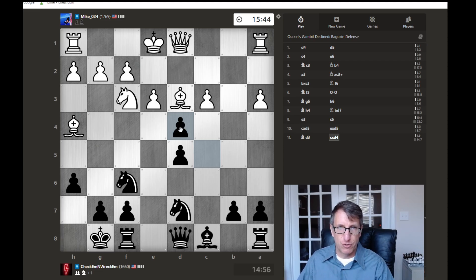The normal move here would be to capture towards the center, but then we'll be able to check him over here. The only thing is, I'm going to be left with an isolated pawn, which is not so great, especially as the pieces are traded down. If he captures with the other pawn, we could go here checking with a rook.